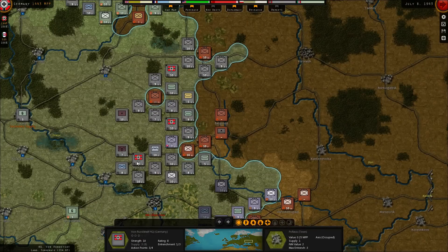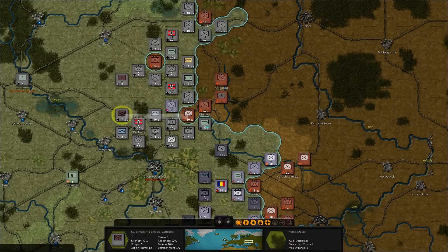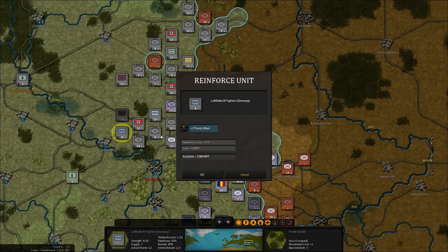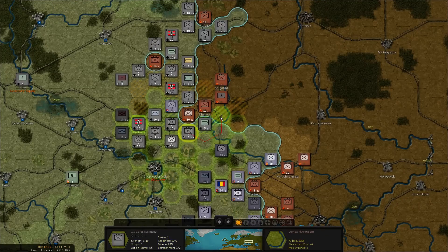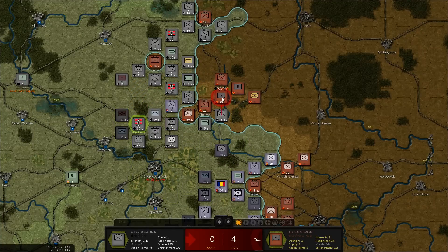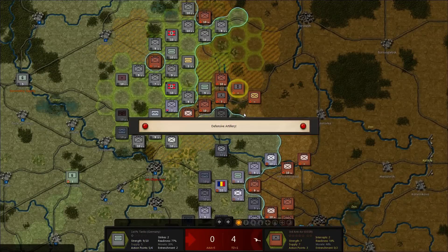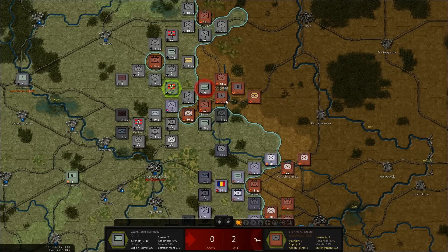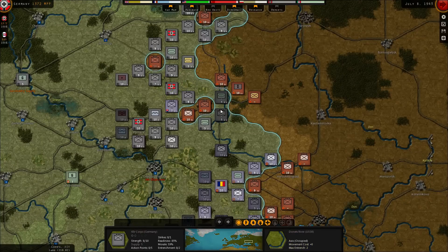Up here — the Von Runstedt Army Group. Let's get the aircraft up to speed and let's surround Kharkov. Let's see what we can do — move these guys up here, take a shot at the AA gun, 3 damage, then bring in the armor. Hopefully I'll get another shot — yes! Move out — that surrounds Kharkov.